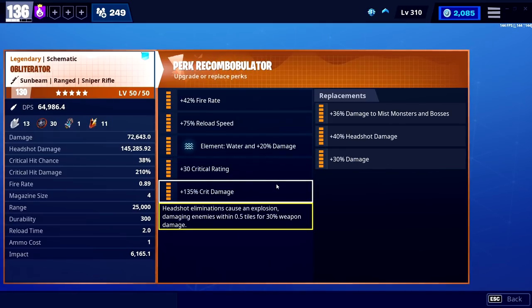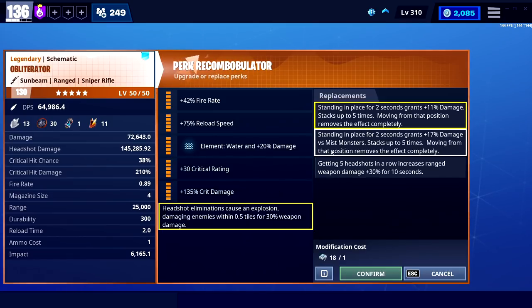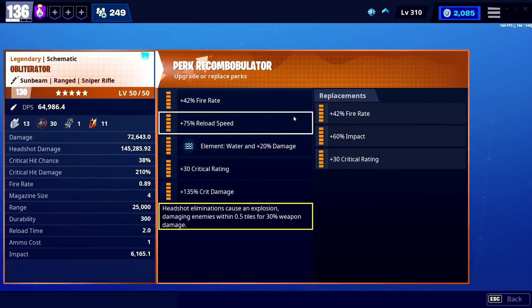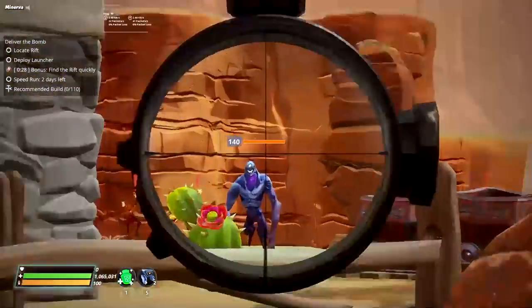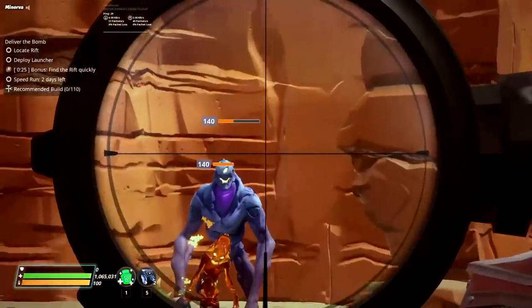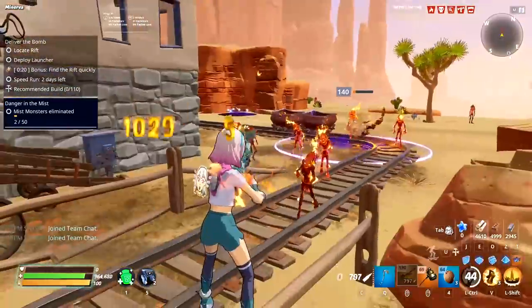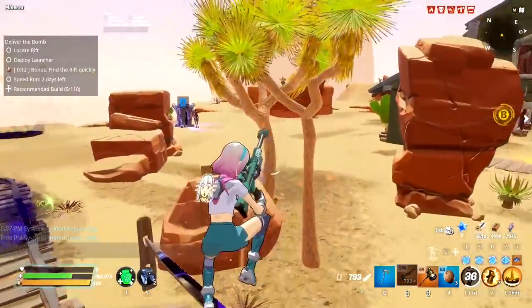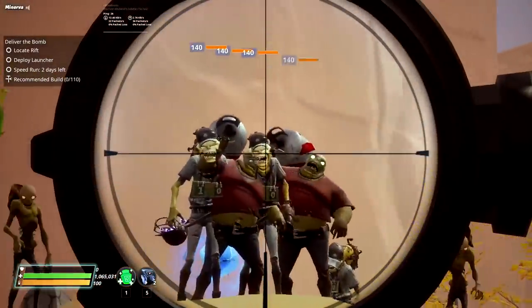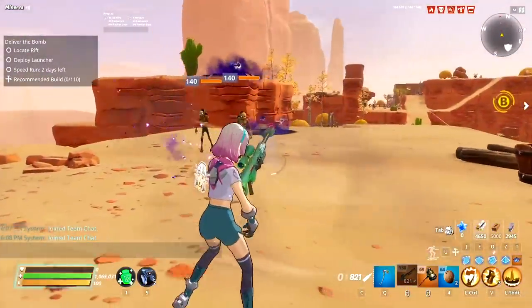If you're running around the map, I recommend double headshot. If you want to be an absolute nutter — which you'd have to be using an obliterator as your primary — you can run double crit damage, reload, and crit rating for a really high-damage build. You'd be firing very slowly but hitting for millions consistently. Those extra crit damage shots are useful for storm king fights if you don't have a bundle bus.